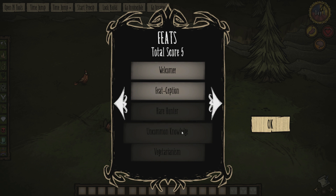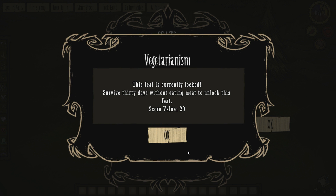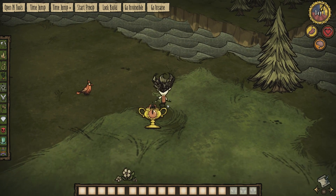So we have to kill a rabbit to unlock a feat. Obtain some uncommon knowledge — I'm not sure, maybe use a blueprint, perhaps? Survive 30 days without eating meat — that's crazy. Almost food. Hatch an egg to unlock this feat. Wow. And yeah, there's quite a few in here already, and there's going to be more added.